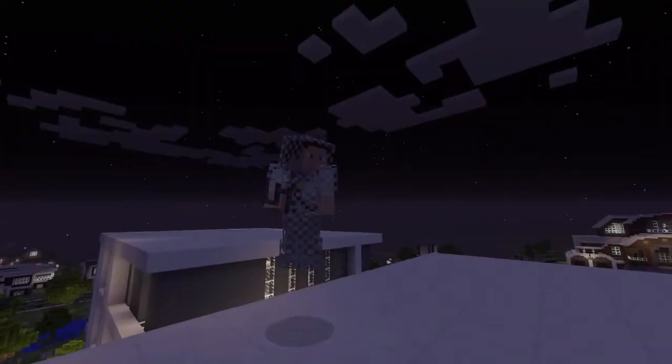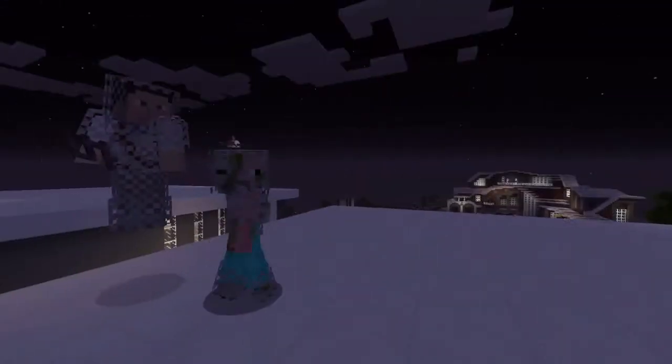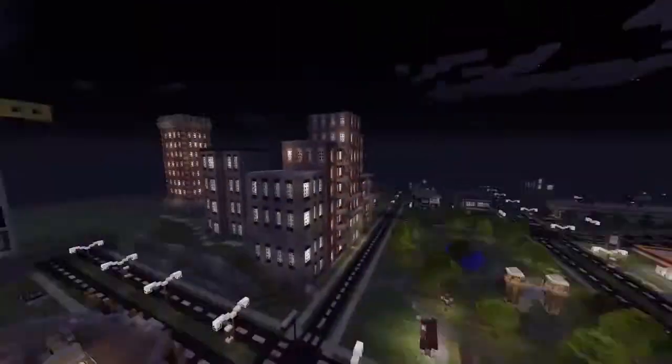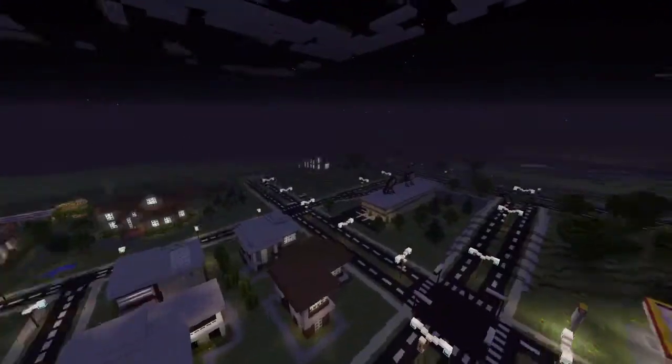These are my helpers — we have Julia Betty right here and Ridge right here. Ridge really doesn't do anything, but Julia Betty is the real MVP and has helped me a lot with the city. That's a good look at what we've done so far recently.